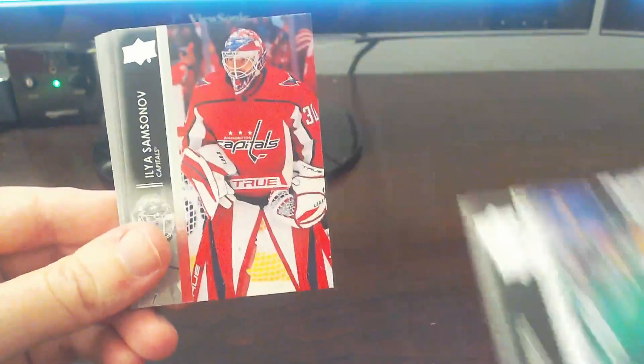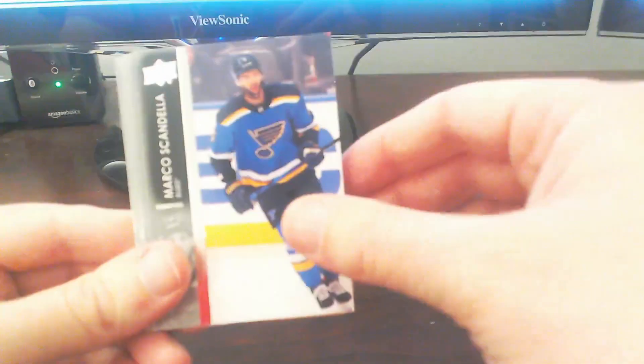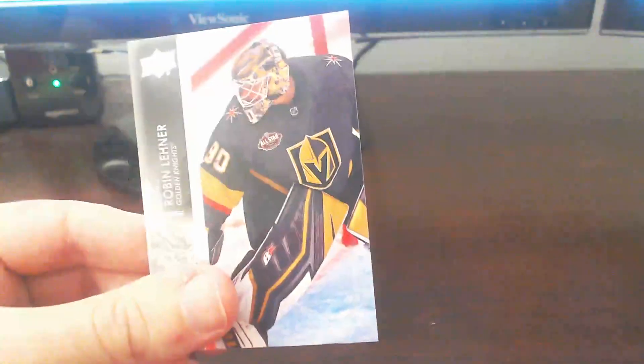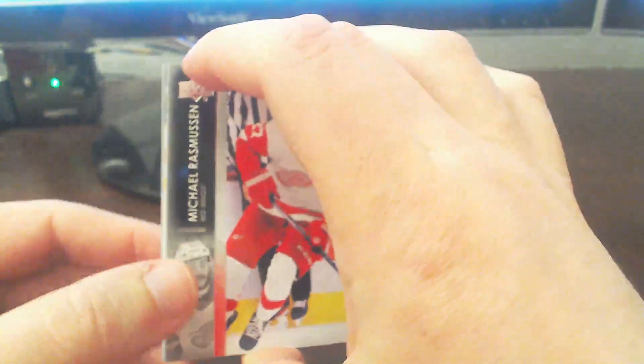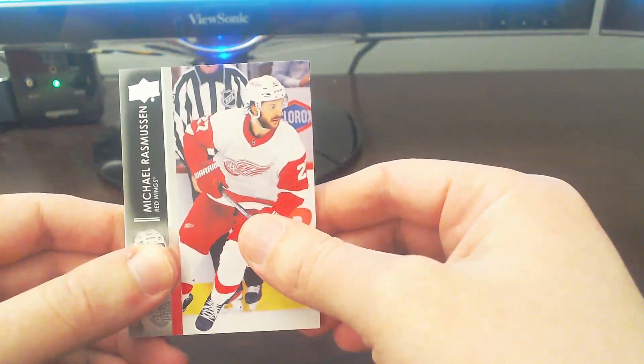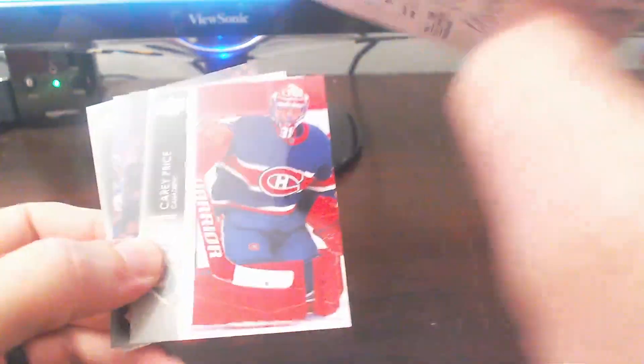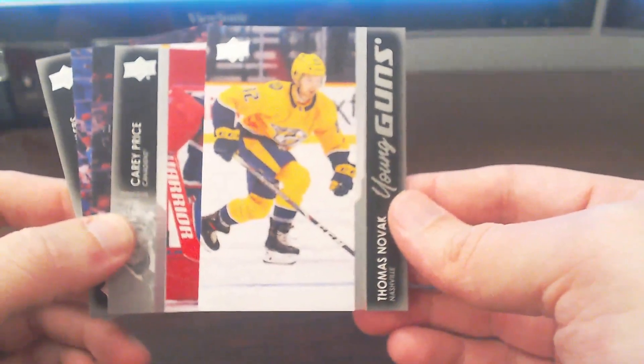Next pack: Lindell, Samsonov, Marco, Barbashev, Carlson, and Leonard — all base pack. Moving right along. We'll probably end up with only one Young Gun in this box based on how the math is going right now. Rosamundson, McKinnon, Stamkos — and we got a Young Gun of Thomas Novak. Another mid-to-low tier Young Gun, but we'll take it.